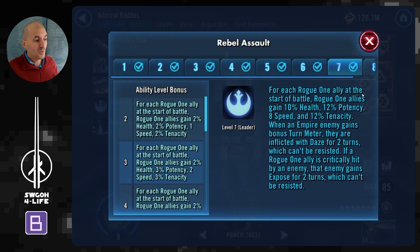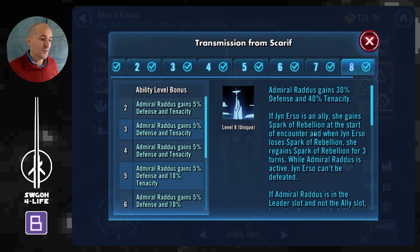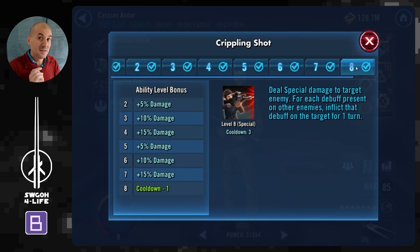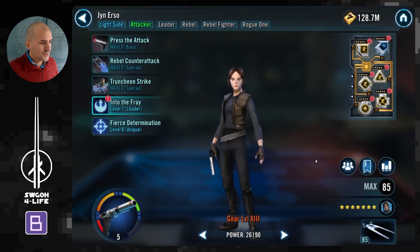The reason for Radas is his leadership: whenever your guys are critically hit, the enemy gains Expose, which can't be resisted. This exploits their tankiness because Exposes deal 20% of max health. So you stack Exposes and then unload an AOE on top of that. He also has nice synergy with Jyn — Jyn can't be defeated while Admiral Radas is alive. Cassian is great here too because his Crippling Shot can copy debuffs to a target, quickly spreading Exposes and increasing your chances to finish them in one AOE.